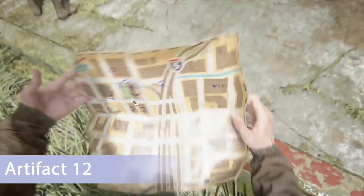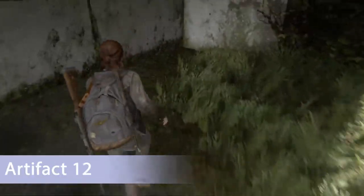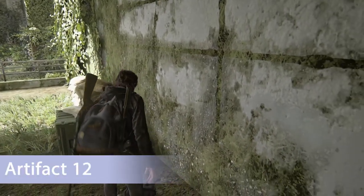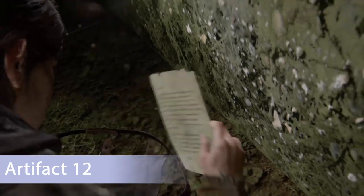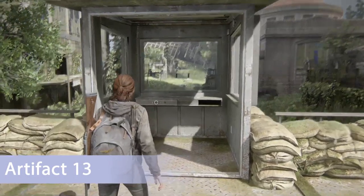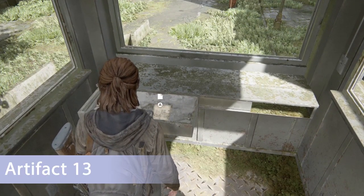If you follow Madison Street back towards the courthouse direction, you'll see a staircase on your right. Go up to the top and there's a purse at the very top of the stairs with the next artifact. There's also a bridge near the intersection of Madison and 5th Avenue — go to the right tower, open up that drawer and there's the next artifact.